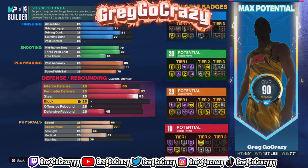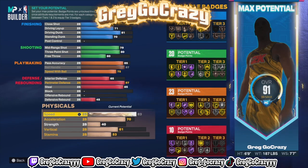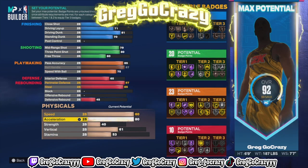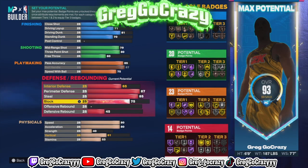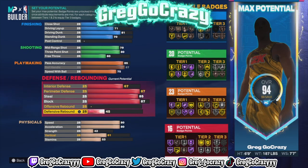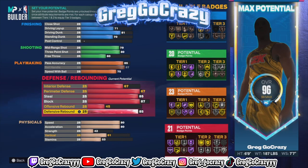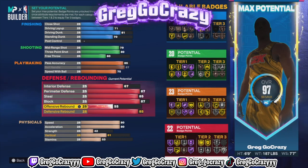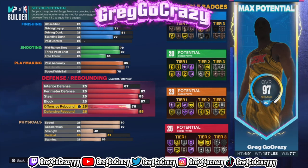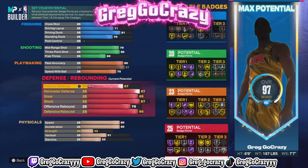Now for the playmaker you get 23 playmaking. But the best part about this build for me is the defense. Now look, if you don't know and you're new to my channel, I'm a defensive player, so all my players are going to have — I'm going to try to get the best defensive badges possible on a point guard that can dribble. That is what I do. We specialize in defense over here on this channel. All my builds are going to have defense. The badge count is 12, 20, 23, and 25.